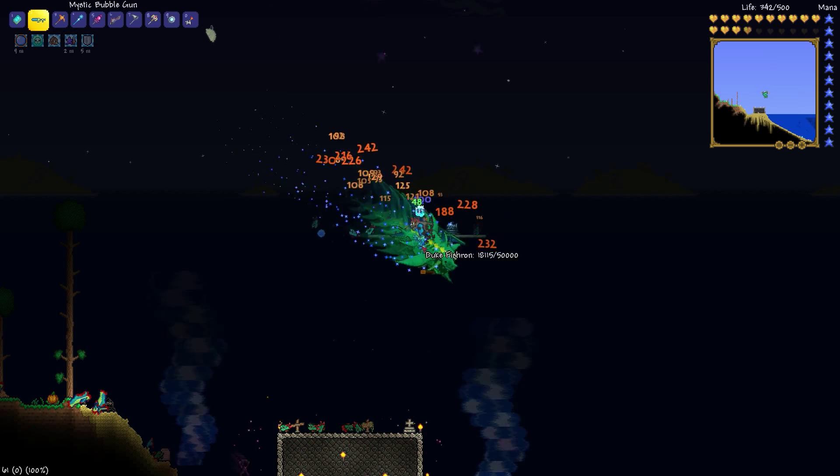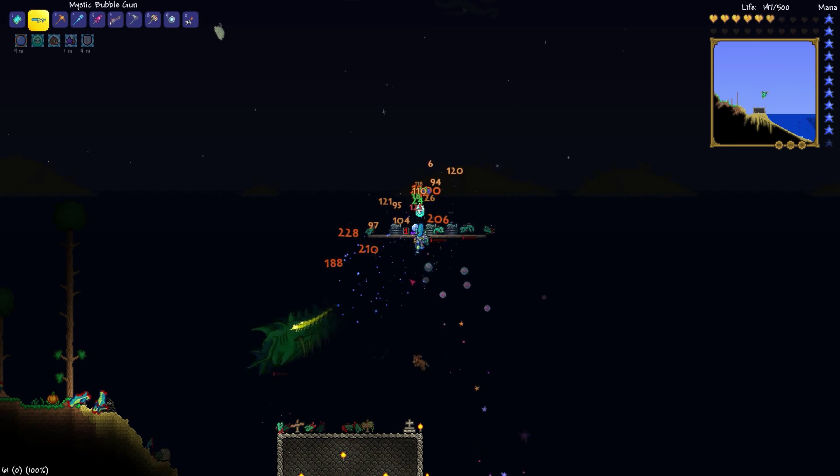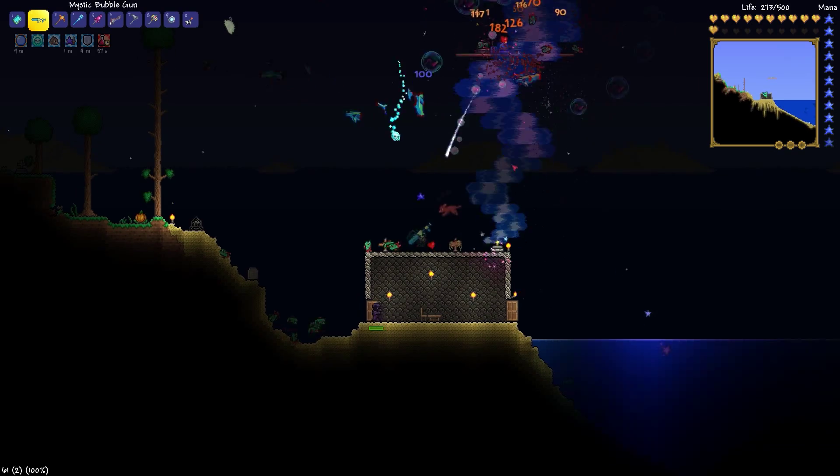As you can see here, we're starting to take a little bit more damage now. The one thing you may have to be careful of is he may summon a whirlpool right underneath you — this may cause you to move. There's no other way around it; if you don't move, you're gonna die.